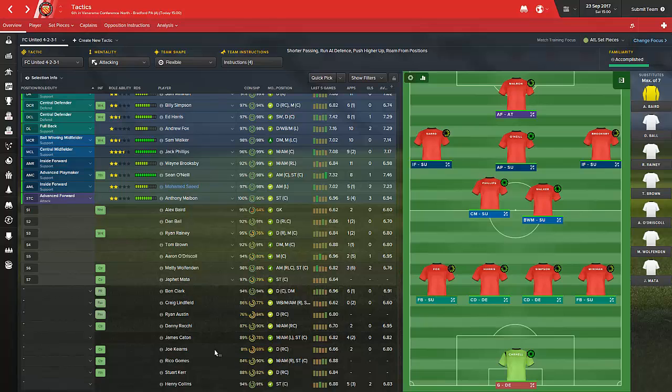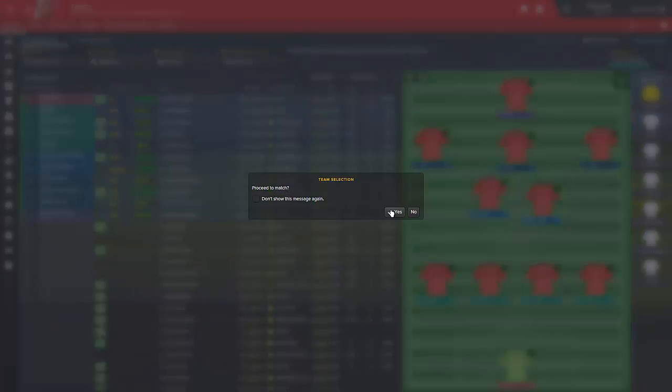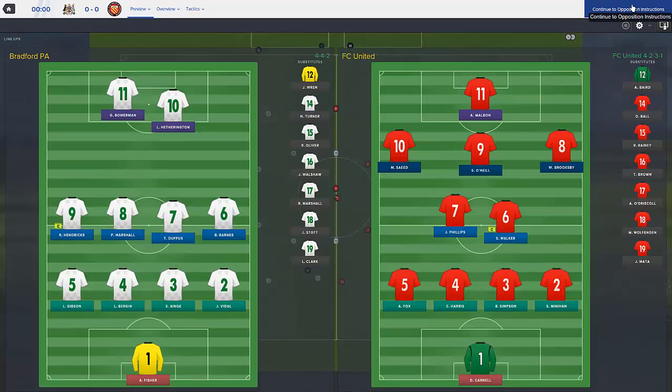Guys who played the last game, a lot of them are there - Danny Ratchie, Cats, Joe Kearns, Henry Collins. You need that for rotation purposes. Also Sam Walker was actually suspended for the last game picking up a lot of cards, but I'm confident going into this game we can get the victory and advance. I think this could be the season for some cup runs in the FA Cup and FA Trophy.